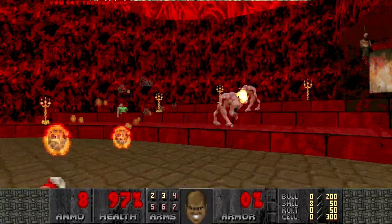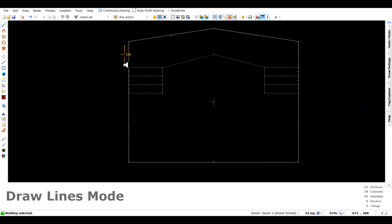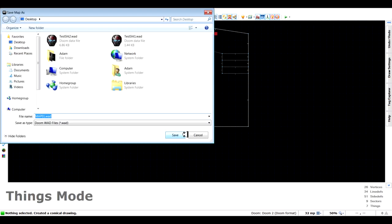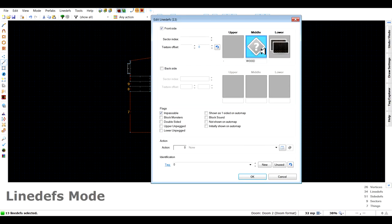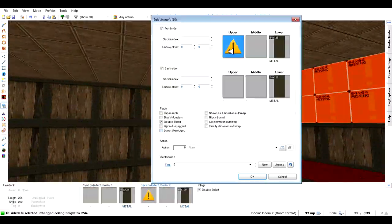The overarching point is that your map should ideally be easy to follow and understand for the player. Of course, you can try to take the psychological approach and confuse the player with this kind of thing, and I've definitely played maps that take that approach which are very fun, but if you're new to mapping, this is generally something to keep in mind while getting a feel for creating worlds in Doom.